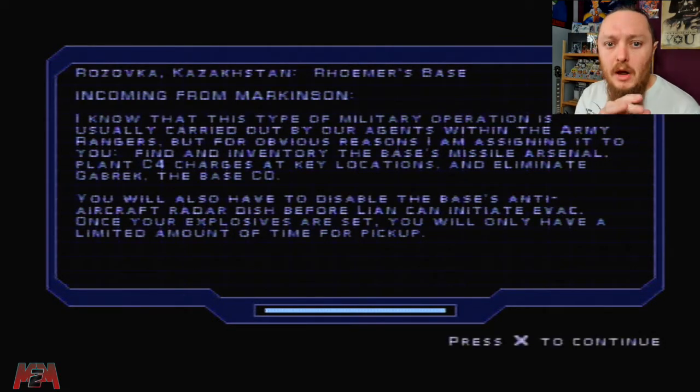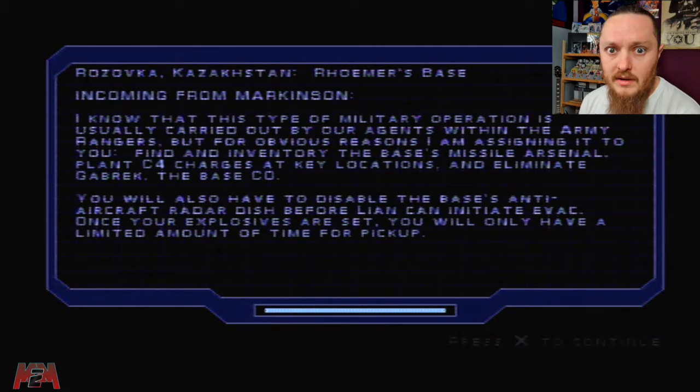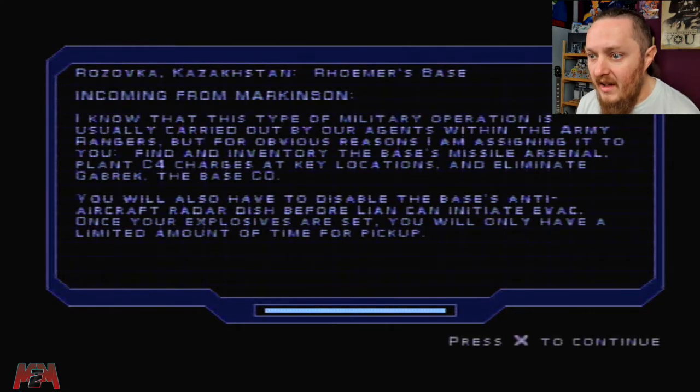We're in the snowy mountains. It did play the cutscene last time but I cut it out because I wanted to put it at the beginning of this episode. Incoming from Markinson: this type of military operation is usually carried out by our agents within the Army Rangers, but for obvious reasons I am assigning it to you. Find and investigate the base's missile area, plant C4 charges at key locations, and eliminate Gabrek — the base CO.